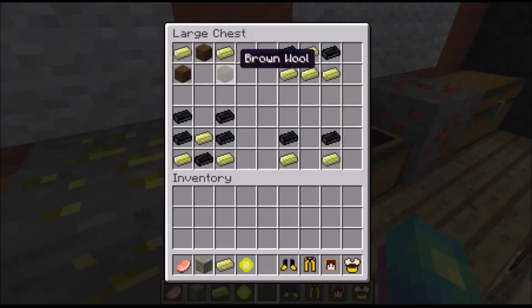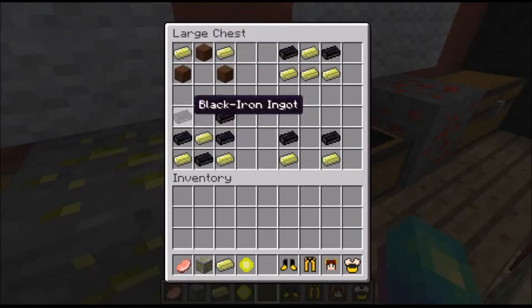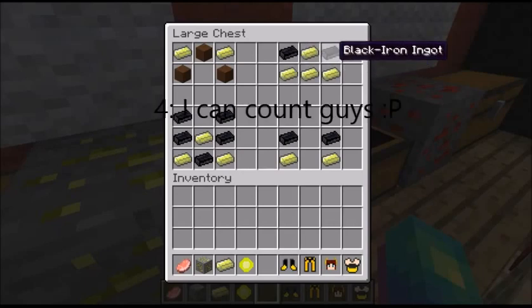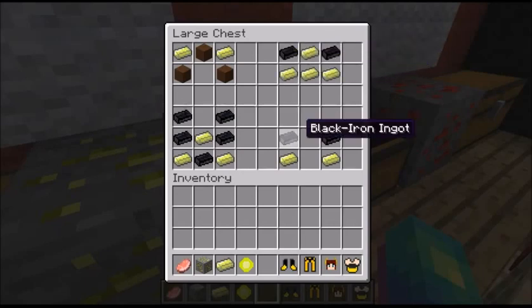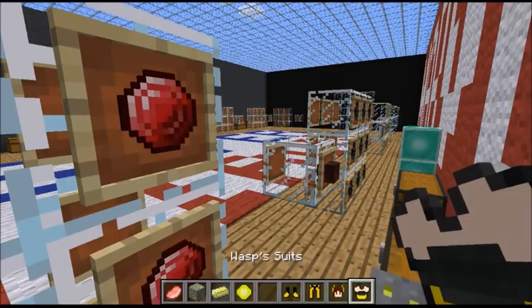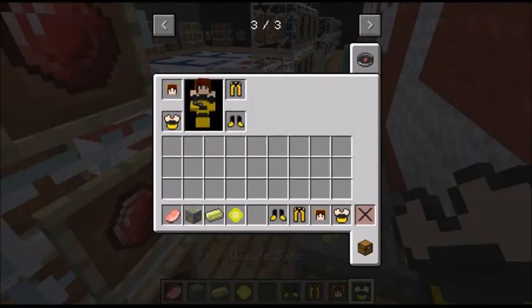Wasp is part of the Avengers. What you're going to do is get some brown wool and put that in an upside-down V, then add two limonite ingots to get some pieces. Then you'll need black iron ingots and three limonite ingots for the chest plate, and five limonite ingots and two black iron ingots for the rest. When you put it all on, you should be able to fly!